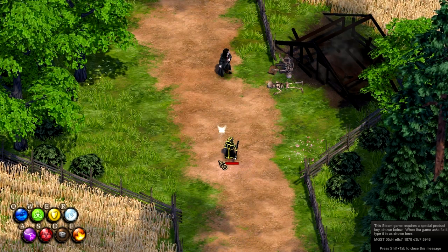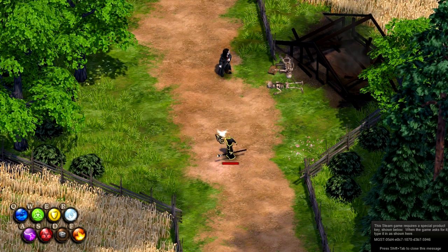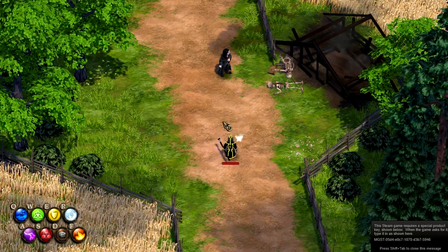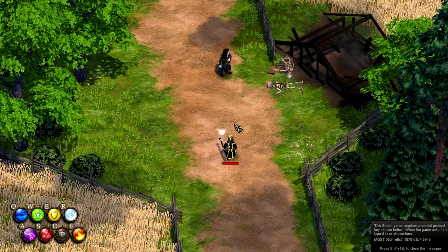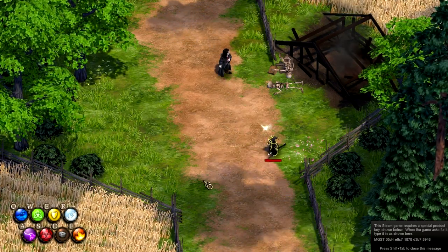Hey guys, what's up? This is Max and this is my first tutorial video. This is Magicka — it's a game where you combine elements to form spells to kill people. It's really fun.